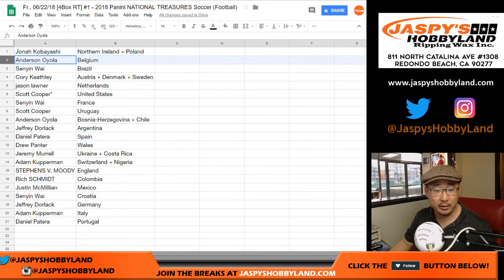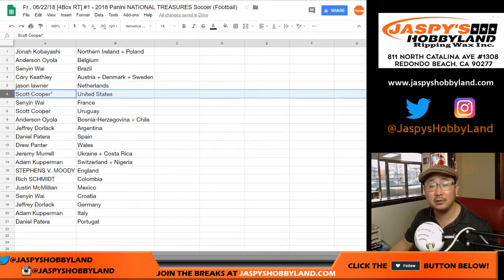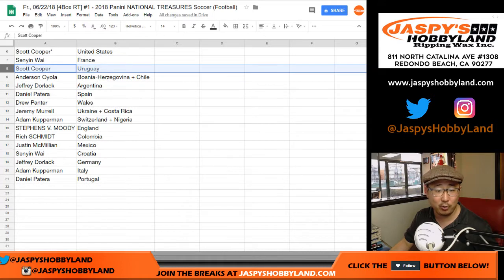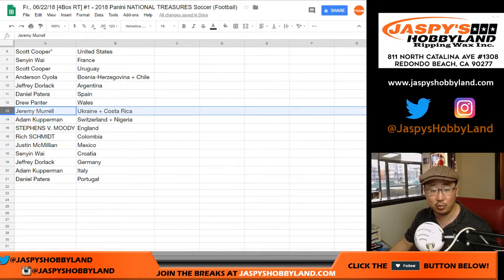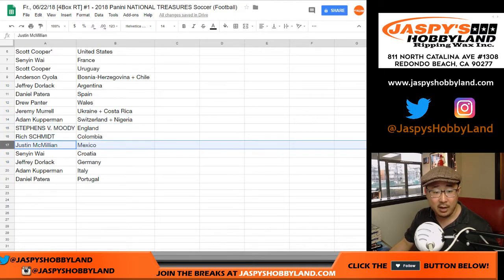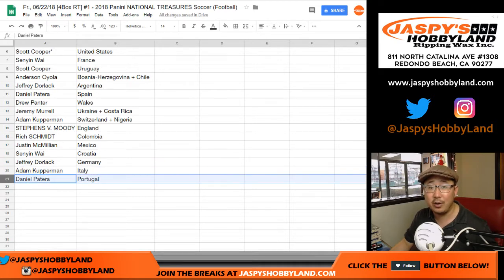Jonah: Northern Ireland-Poland. Anderson with Belgium. Senyin with Brazil. Corey Kaye: Austria, Denmark, and Sweden. Jason with the Orange. Scott Cooper, you've got the United States — bummer that we're not in it. Le Bleu for Senyin. Scott Cooper also has Uruguay. Anderson with the Bosnia-Herzegovina and Chile combo. Jeff with Argentina. Daniel with España. Drew with Wales. Jeremy Merle with Ukraine-Costa Rica. Adam with Switzerland-Nigeria. Moody with England. Rich with Colombia. J-Mac with L3. Senyin with Croatia. Germany for Jeff. Adam with the Azuri. And Daniel Patera with Portugal.